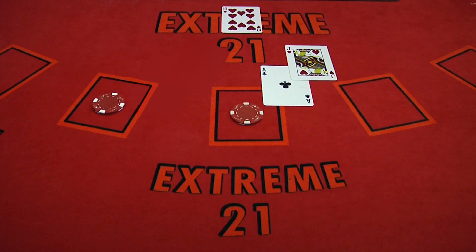Let's show you some examples of how Extreme 21 is played. Player 1 has an ace and decides to hit. It's a 10, giving them a 21, which in Extreme 21 is an instant winner. They are paid even money.